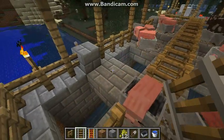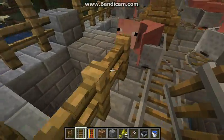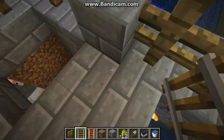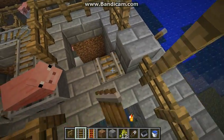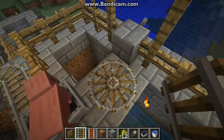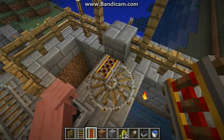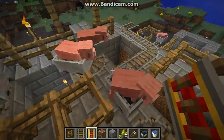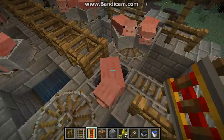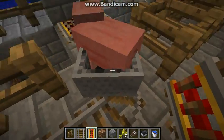I forgot to do one thing, but that's okay. Before you actually do the animals, you've got to do this part right here: make a circle with the rails. Take that one out and put a powered rail in, and then he can go on there like that.